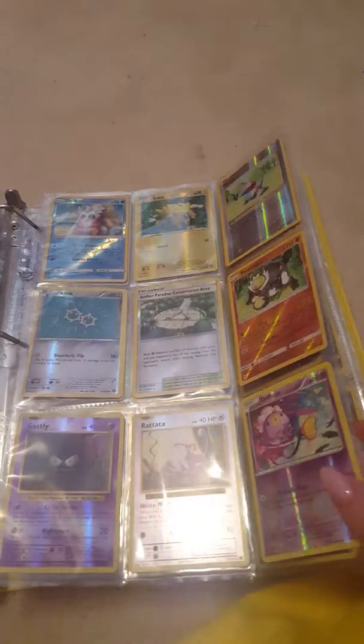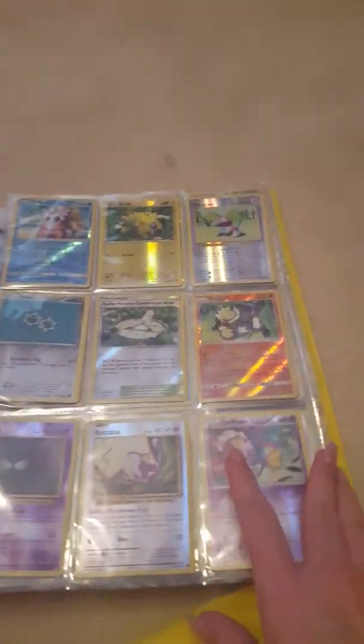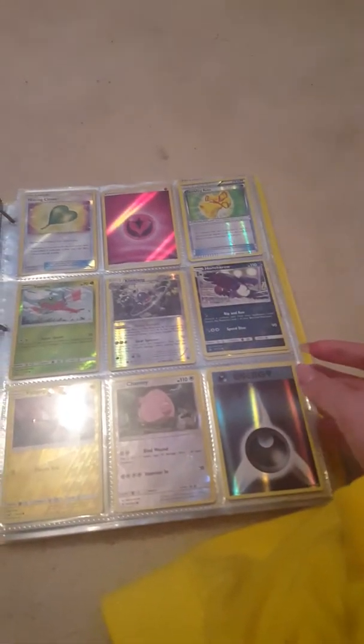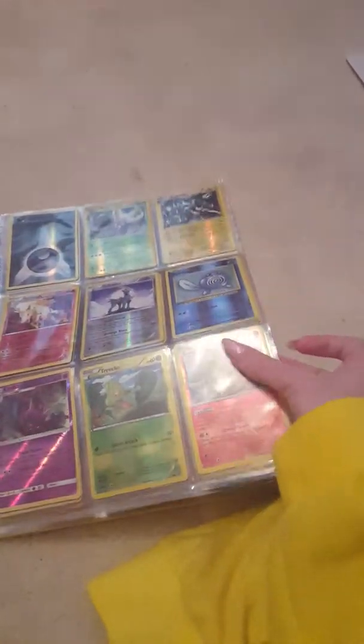Next up is just our Reverse Collection — this is all the reverses I could find. I have like a hundred more reverses somewhere else, I forgot where. I've also got Holo Energies in here too, and Holo Rares and stuff. I like to keep all of my holos and reverses in my binder because reverses are really beautiful, and I don't like getting them all scratched up.